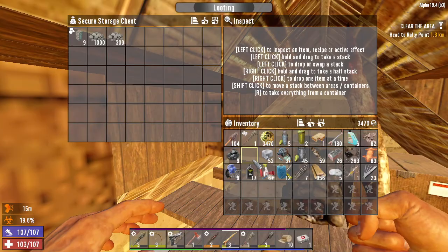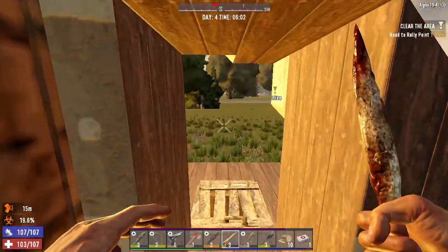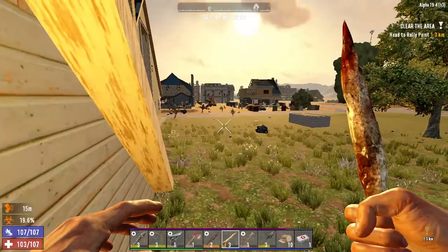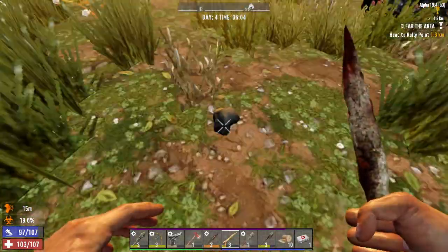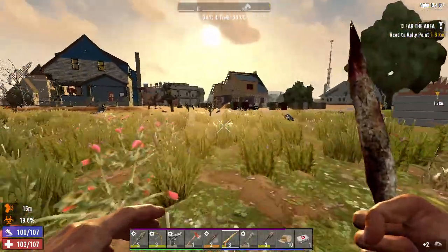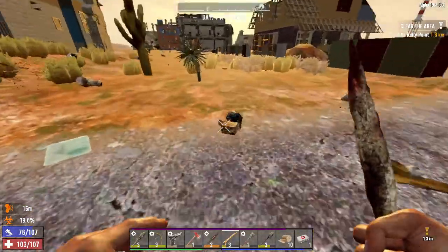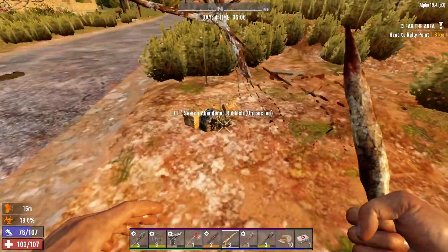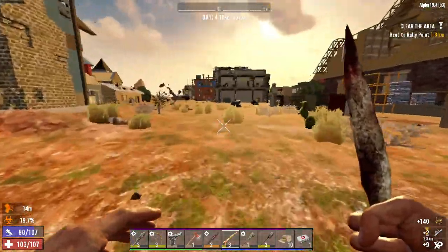I'm just gonna leave the cobblestone here, I'm not gonna need it. I'm gonna try to find some stone, but I forgot I still got some loot over there in the place where I went last time to look for NBRX. I still haven't found them, still no luck.